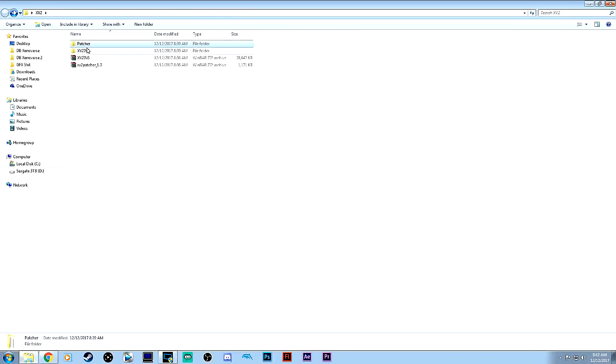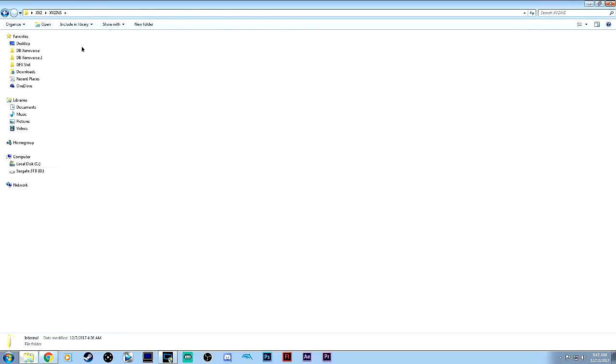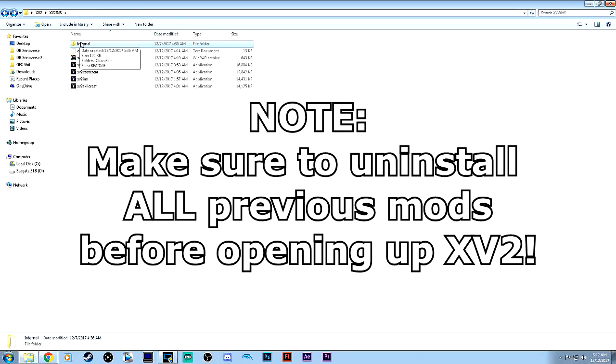For the XV2 INS installer, you just click and drag these files and replace the initial files you had previously. Replace all of them, and make sure you copy and paste the internal files as well because that's pretty significant. Once you've got all that done, you can click on the XV2 INS and that'll open up the actual file so you can install your mods like normal.